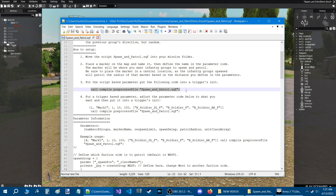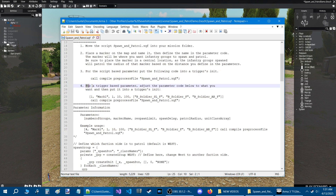The trigger can be an area trigger or a radio trigger — that's how you call the script. Step four: for a trigger-based parameter, adjust the parameter code below to what you want and then put it into a trigger's INIT. You have two options: use the parameters set in the script, or have multiple triggers with custom parameters.